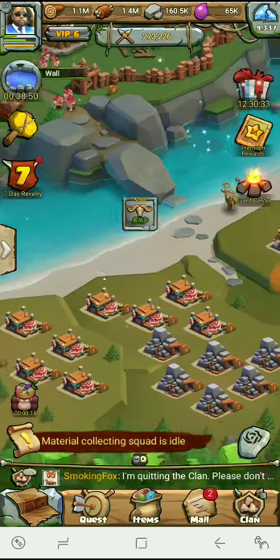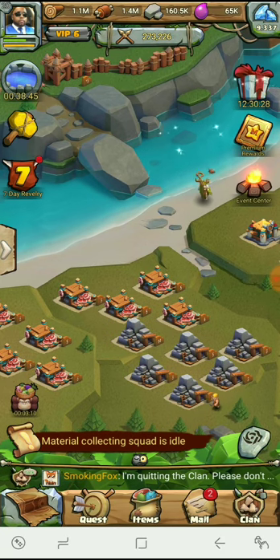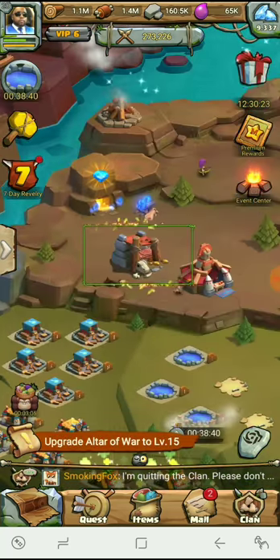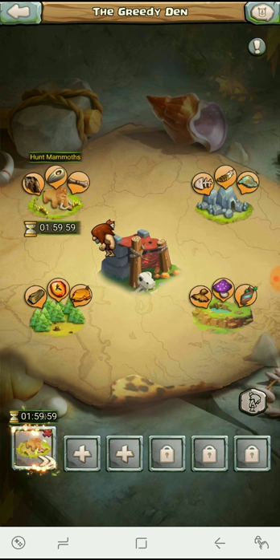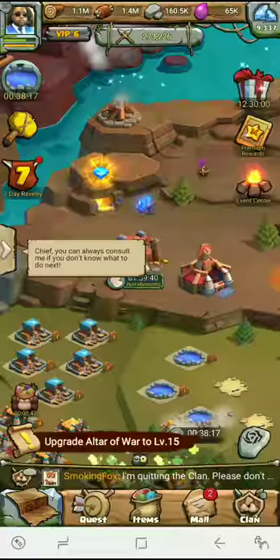I really want to make sure everything is 100% right before we push to town hall 16. Collecting a lot of the materials kind of sucks — I'm not gonna lie. The material collecting squad is idle, so we need to go ahead and get some stuff: hunt mammoths, pick a little bit here, pick a little bit there. Every little bit helps.